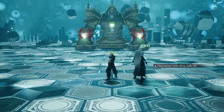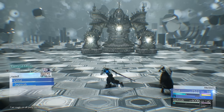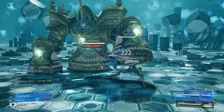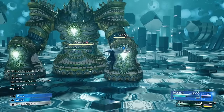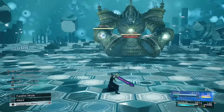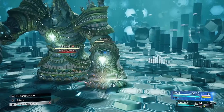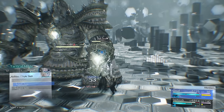Now we start getting into some of the harder ones — Alexander. Not too difficult, but if he Judgements you, you're pretty much dead. Make sure we get these arms broken as soon as possible. Get Sephiroth's attacks strengthened and use Zantion in the air so when he's doing stuff on the ground we can avoid most of it — apart from that one move because you need to actually block or parry it. Get the arms broken as fast as possible and get the synergy ability up so we can spam magic if need be.